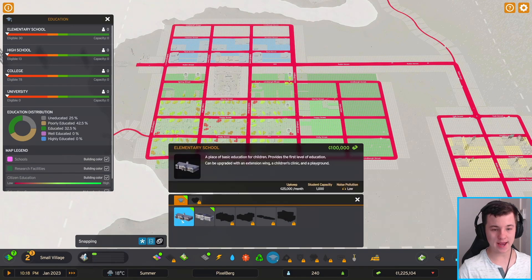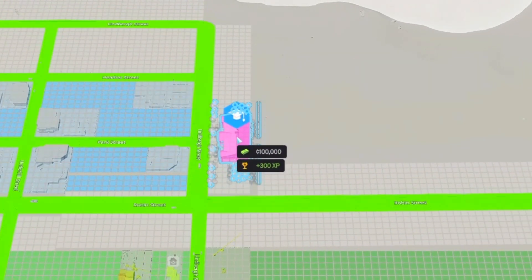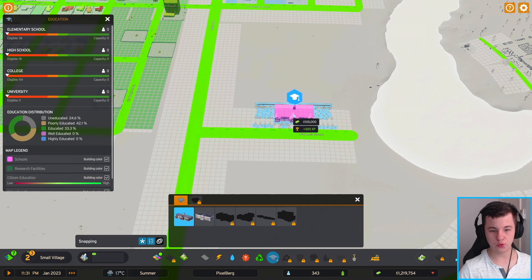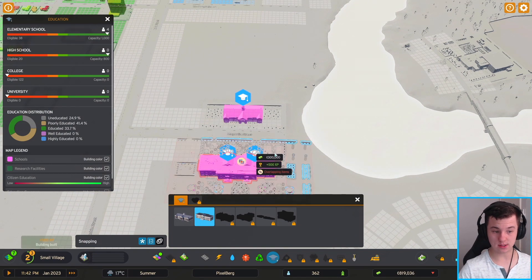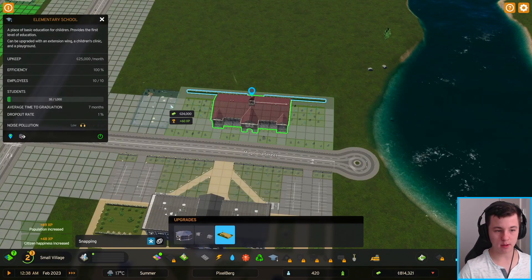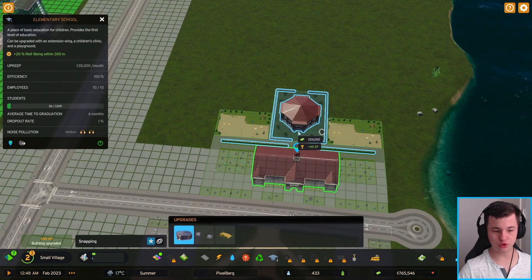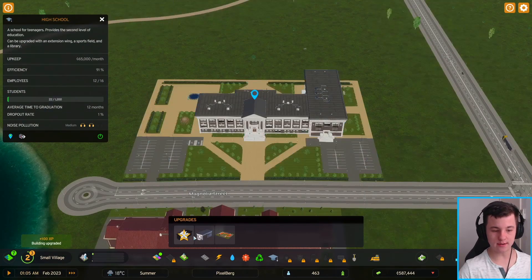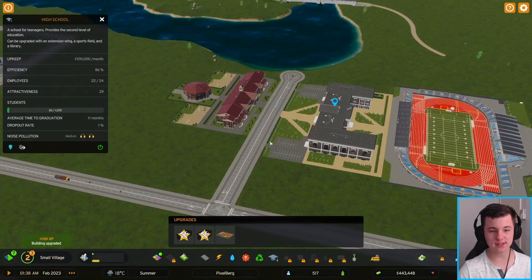We want our citizens to be educated, so we need an elementary school and a high school. I'm thinking of putting main services along the main road. We'll put the elementary school all the way down one side and the high school on the other. The elementary school upgrades include an extension wing, a playground, and a children's clinic. The high school can get an extension wing, a school library, and a sports field — a nice little education district.